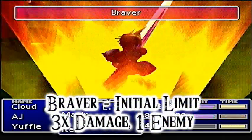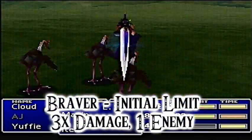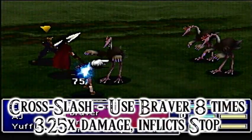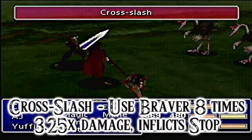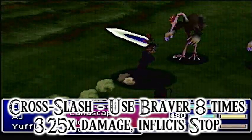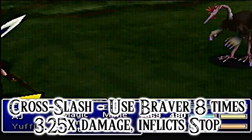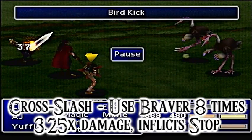Cloud's Limit Breaks are all about attacking. His first Limit Break, Braver, does 3x normal damage to one enemy. His next Limit Break, Cross Slash, can be gotten by using Braver 8x. It does 3.25x normal damage and can inflict Paralyze to most enemies.